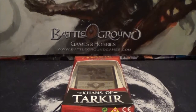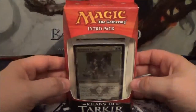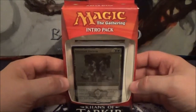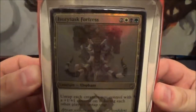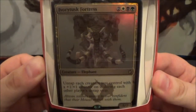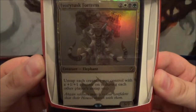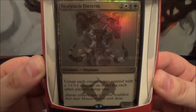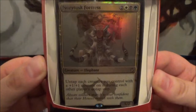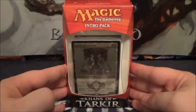Jay here at Tap and Turn Gaming, coming at you with another unboxing video. This video will be taking a look at another Khans of Tarkir intro pack — this one will be the Abzan intro pack. The front and center card is an Ivorytusk Fortress, a five-cost 5/7 Elephant creature. You get to untap each creature you control with a +1/+1 counter on it during each other player's untap step. So that's pretty cool.